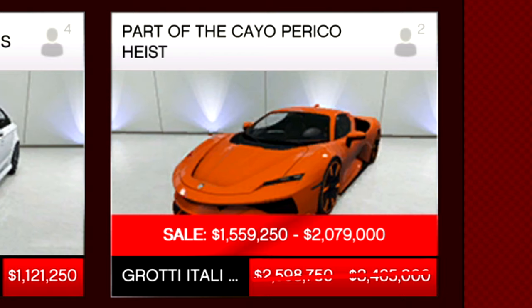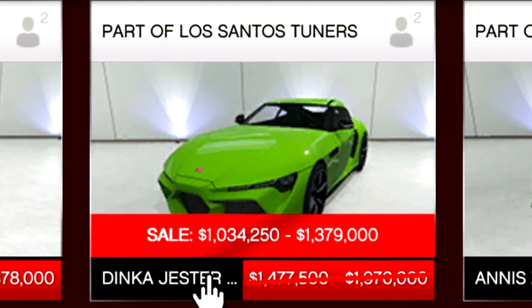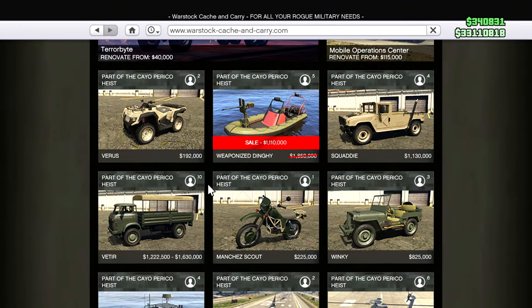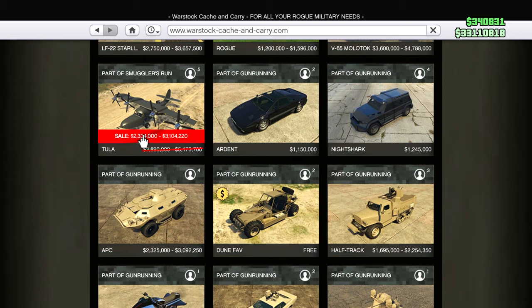On sale this week we have the Itali RSX, the Jester Double R, the Krieger, and the Emiris on Warstock. Not the greatest discounts this week. We also have the Weaponized Dinghy and the Tula. The Tula is overpriced anyway, so if you're a collector who likes all the planes, maybe this is the week to buy it.